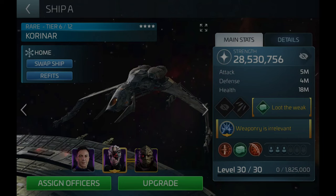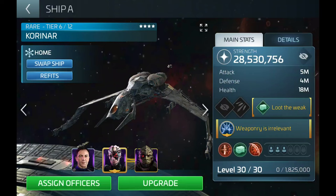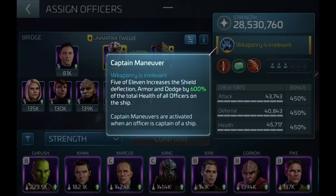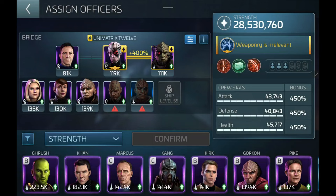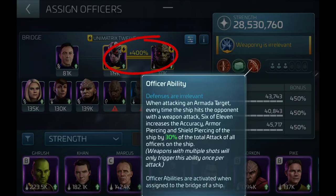For our second ship, we want to absorb as much damage as possible. This might be your largest ship but not the one that puts out the most damage. For me, that's my Koronar. My preferred crew on it is Five, Six, and Lorca. Five is a must because of her mitigation — a very nice base of 200% that increases with synergy, plus a loot boost perk with a base of 20% and max of 100% extra loot. Six is there to boost Five's mitigation through synergy, with an officer ability that cumulatively increases accuracy and hull and shield piercing by 5% up to 40% of crew attack each round per weapon.